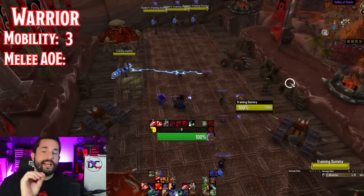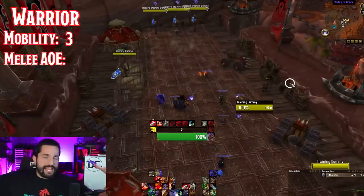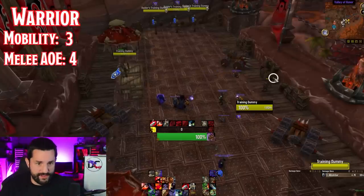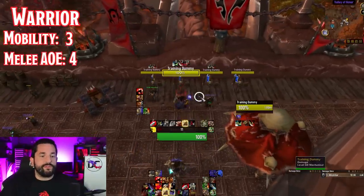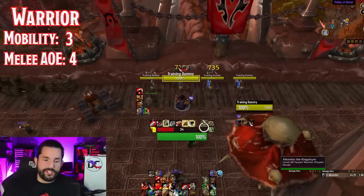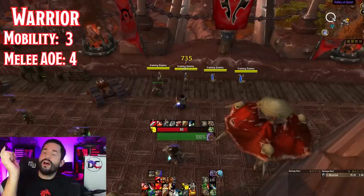Next up is melee AOE. Melee AOE is in melee range to the tank. Most tanks have a solid AOE — in fact the lowest score is a four, so this category is either going to be a four or five. Thunderclap is a melee AOE around you. Then you have Revenge spams that you can use your rage and spend your rage to hit enemies around you. You also have things like Challenging Shout to taunt all enemies around you, and talents like Shockwave and Thunderous Roar to hit out a bunch of damage.